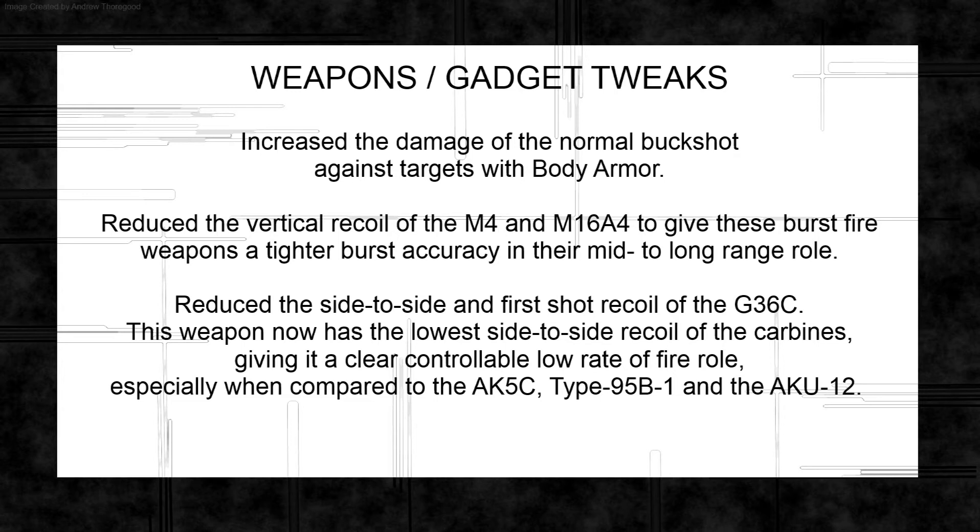Now for the interesting stuff — the tweaks. They've increased the damage that buckshot does against targets in body armour, and reduced the vertical recoil of the M4 and M16A4. This should make them more like they were in Battlefield 3 — tight burst guns at medium to long range. At the moment they've been a bit weak because burst fire makes consistent rate of fire tricky and they haven't had the accuracy bonus they should.